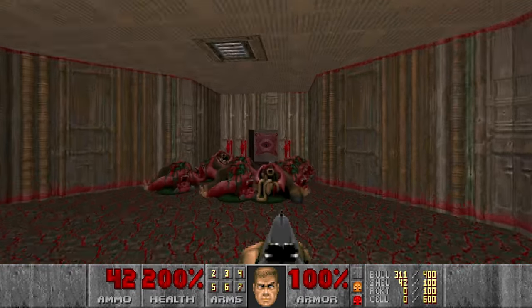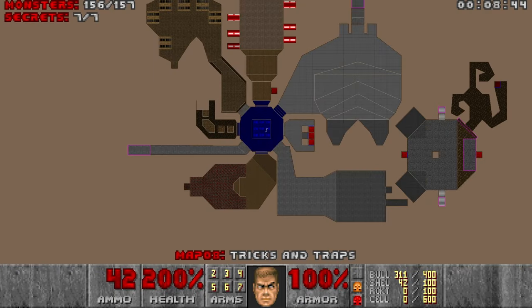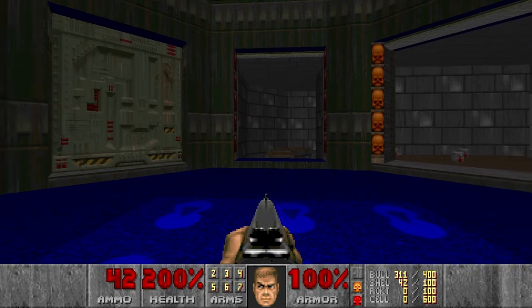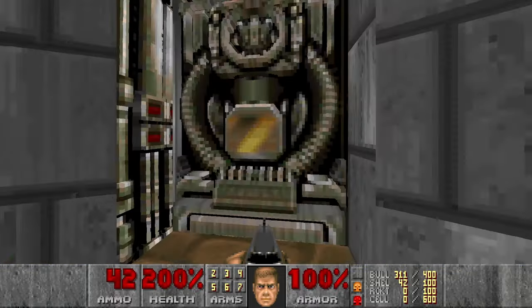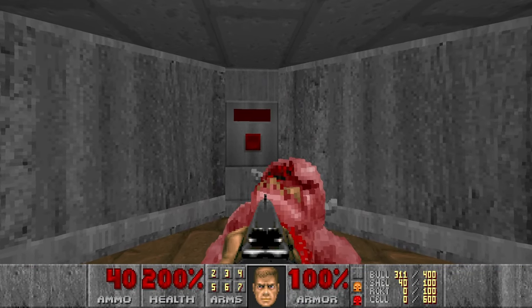I think that's it. I need to press the switch first. Let's check the stats — we got one enemy left, which is the Pinky in the final room. Be careful here because it's an inescapable pit. And now we're done. Let's go.